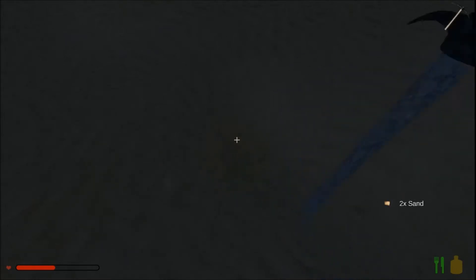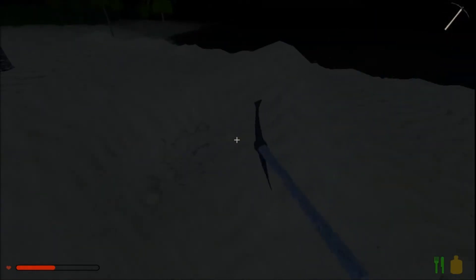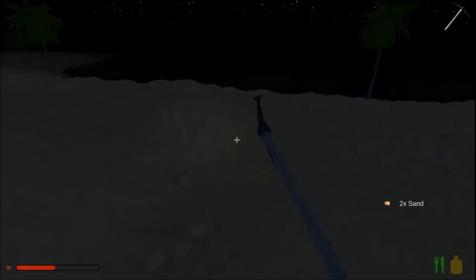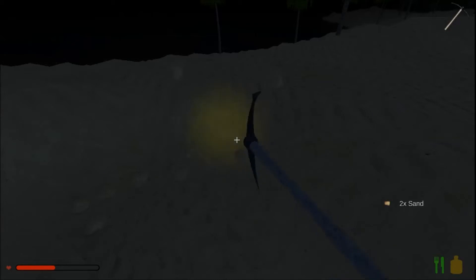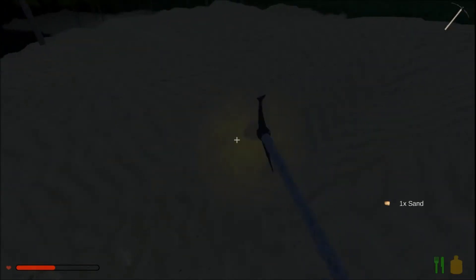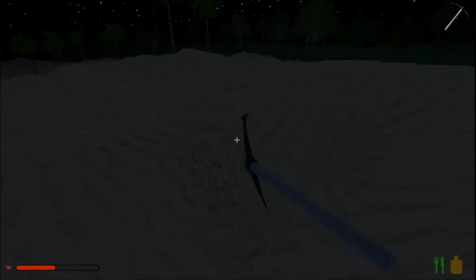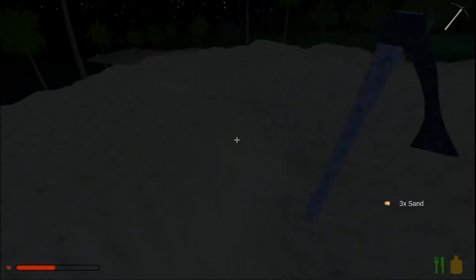We've got to turn our attention to getting some internal walls built after that. I don't think it'll be this episode, but we'll have to start thinking about farming, because it's all very well running around gathering apples from trees and picking up random watermelons, but it would be nice to have actual crops just outside the door. I'm going to have to do a bit of research into how farming works — I'm not sure if I need to water crops or how I gather seeds from the wild. But we'll see how far we get this episode; it'll probably be mostly windows and roof.